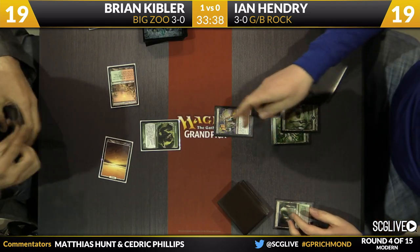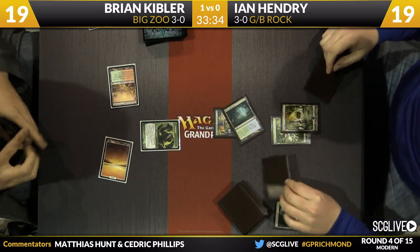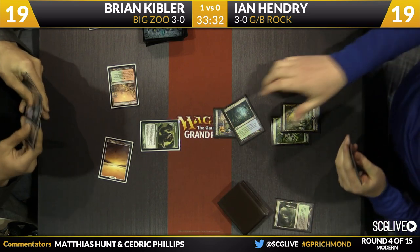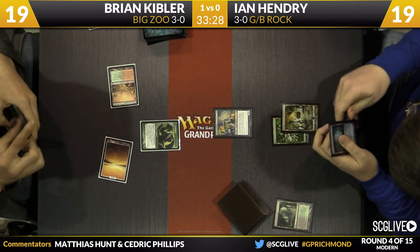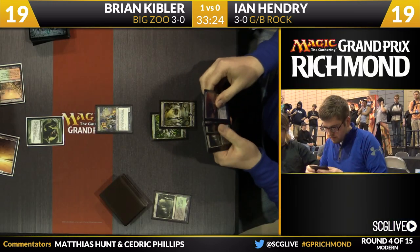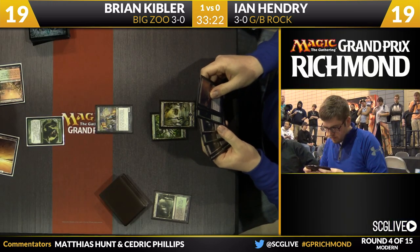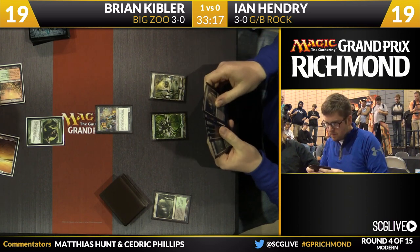He's not going to Path it — he's just going to play a Tarmogoyf, which is a 1/2 due to Verdant Catacombs. Bob will reveal a Misty Rainforest — say Tarmogoyf, for now. Hendry's hand is very land-heavy. He kept the four-land hand with Scavenging Ooze, Victim of Night, and Dark Confidant — he's still looking for more kill spells. There's an argument for playing a second Dark Confidant, but that's a little risqué.